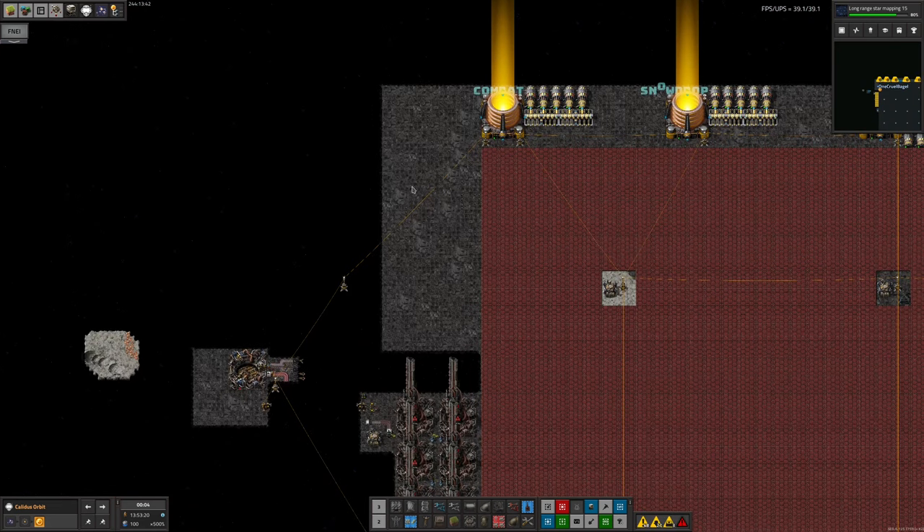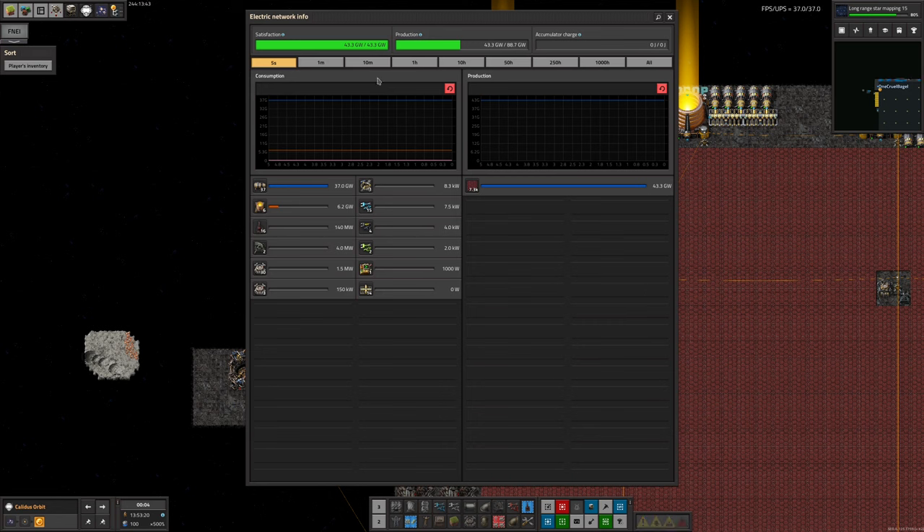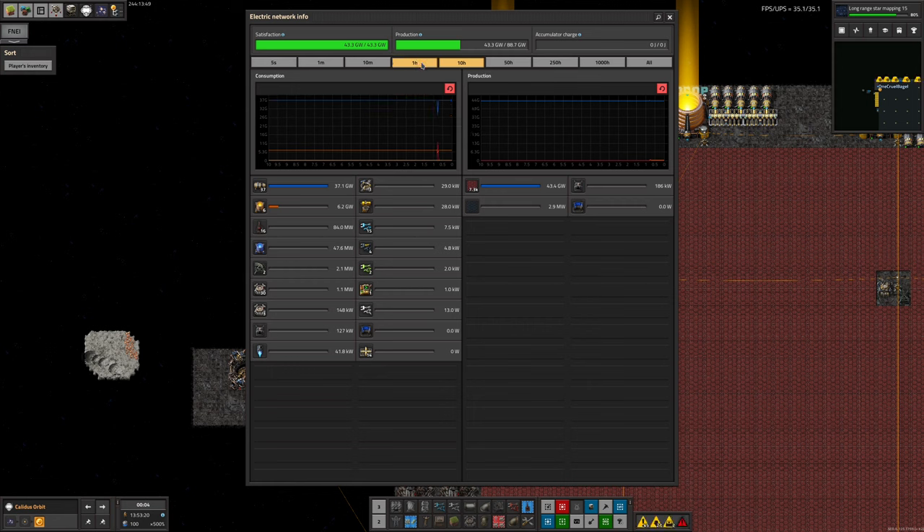We don't really know what will happen, because when we dropped it in it suddenly started pulling all of the power we had. The amount of power available for everything else dropped down to zero and it just crashed the whole system. You can see in here, about an hour ago, the dimensional anchor was put in — that's the green line — it spiked up to using all 38 gigawatts we had available. The energy beam injectors and emitters all went straight down to zero because there was no power available, and it still wasn't enough to satisfy the dimensional anchor.